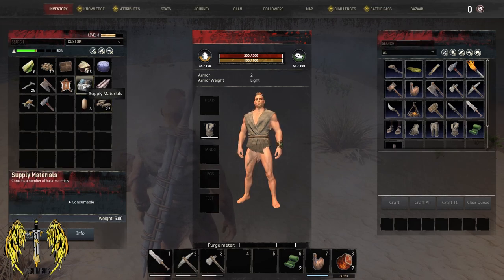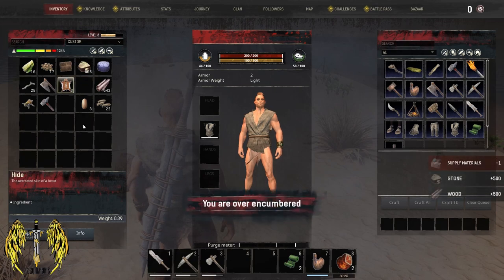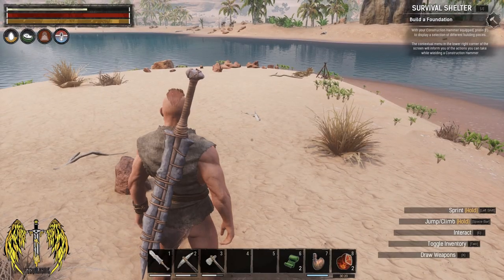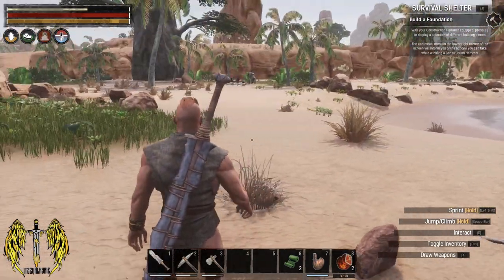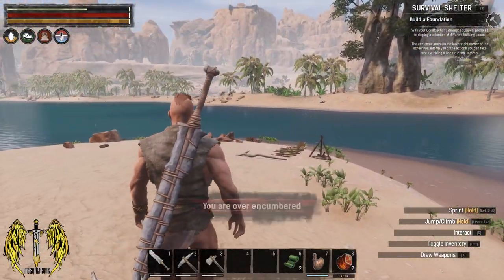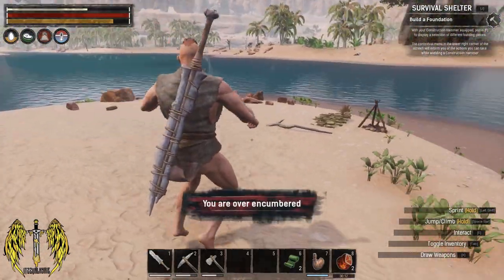Forgot about this — we can use this. What did they give us? Some stone, and quite a lot of stone and wood. We are over-encumbered now. Fantastic — can we still move? We can move while encumbered, just very slowly. Can we roll? No. Jump? We can still jump, but we can't roll.